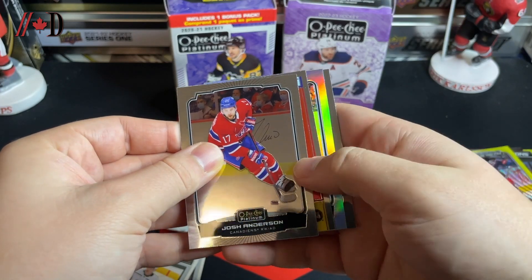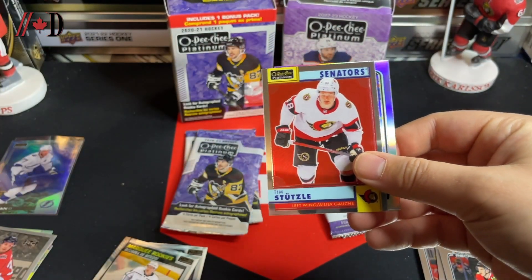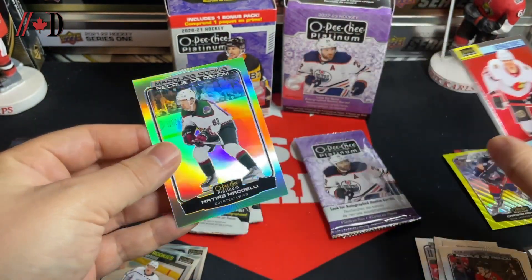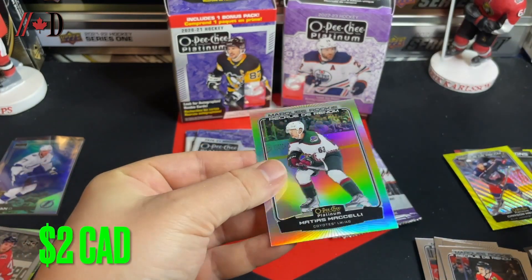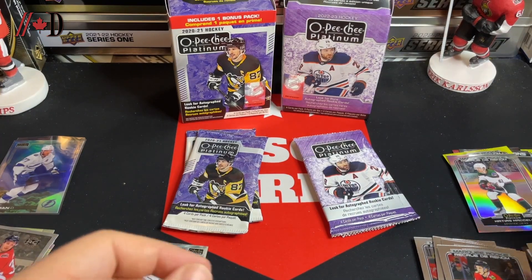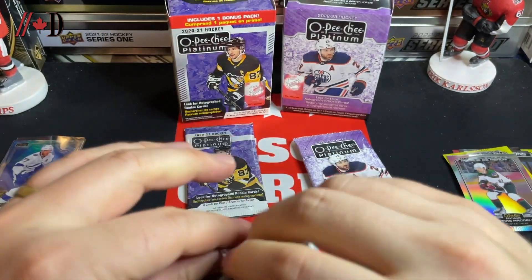We've got a murky rookie of Jacob Galvis, Josh Anderson, a Tim Stutzle retro — very nice — and a murky rookie rainbow of Matthias Micheli. So there we go — a nice rainbow, sorry, retro Stutzle.